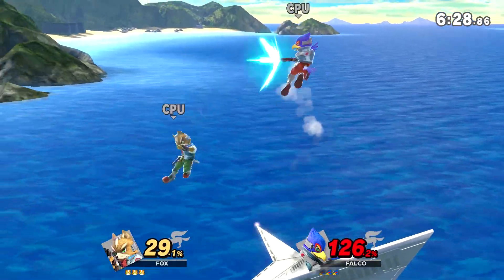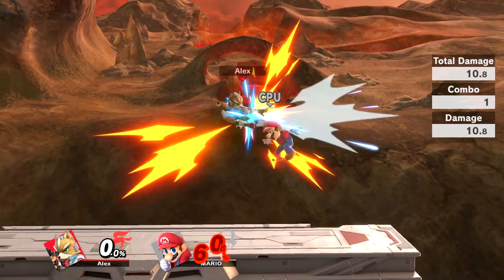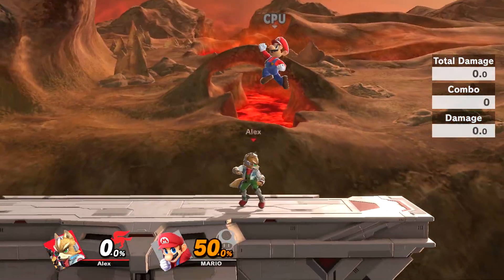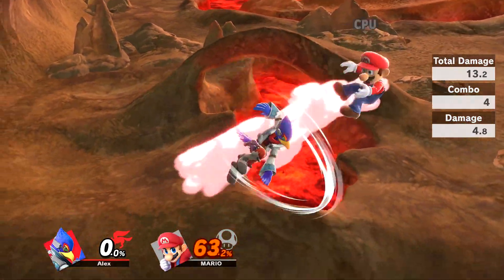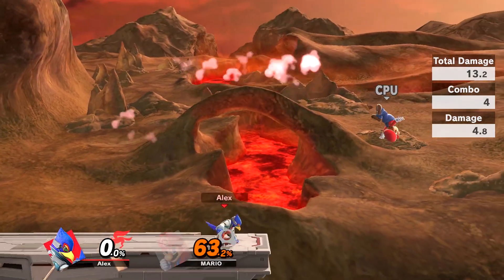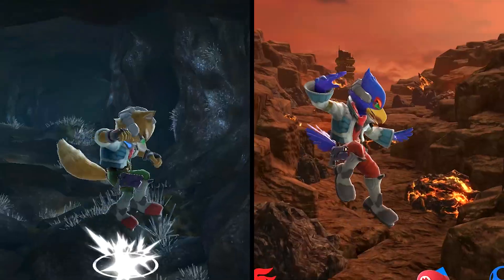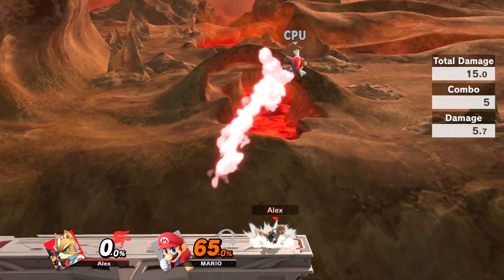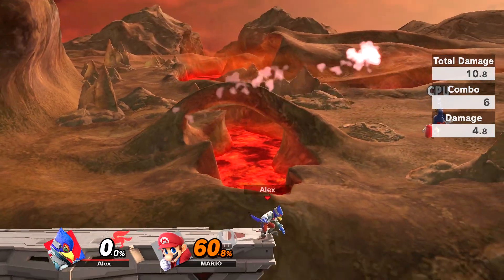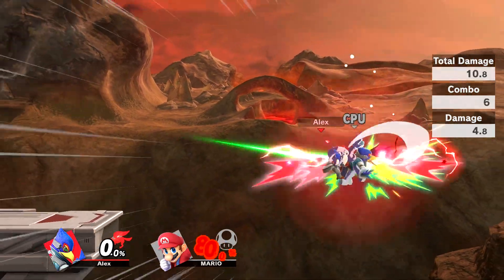Let's move on to their air attacks, and there are a lot of differences here. First up is their neutral airs, which are different attacks. Fox's attack is a simple kick that has a long-lasting hitbox, and although getting a late hit is weak, it can lead into follow-ups and is a great pressure tool. Falco's attack is a four-hit mid-air spin, which launches with the final hit. It does good damage and can also be followed up with other attacks, while also being a good tool for off-stage KOs. Their forward airs are also different attacks. Fox does multiple kicks in the air, then launching the opponent vertically. Falco spins forward almost like a drill, doing multiple hits and launching the opponent more horizontally. Fox's does more damage overall, but Falco's is much better as a KO tool, especially off-stage.